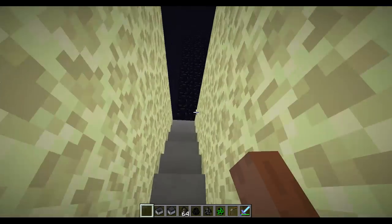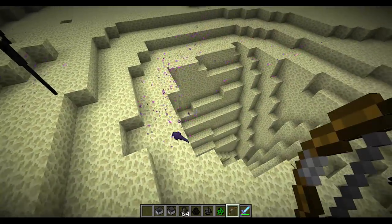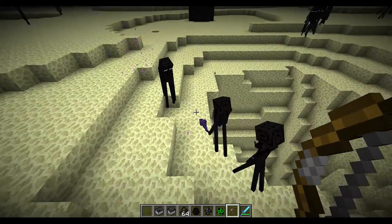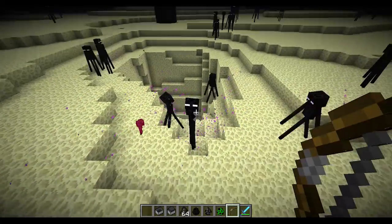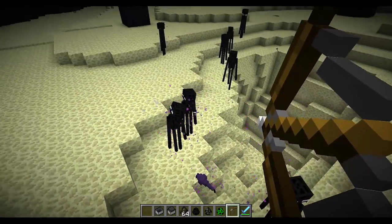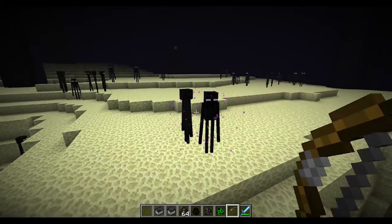Endermen will actually have a 15% chance of spawning an endermite when they teleport. If I shoot a couple of these, hopefully we can get one to spawn. There we go — there's one. And now endermen actually hate endermites. That's another reason why people think it might be a parasite — they will kill them on sight. Every time an endermite spawns, it lowers the chance of an enderman spawning another one by 1%, so now there's a 14% chance.